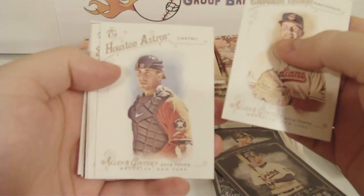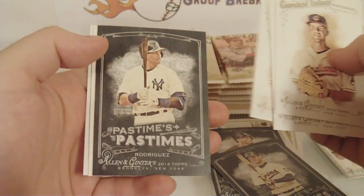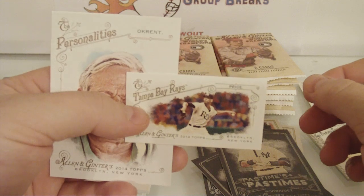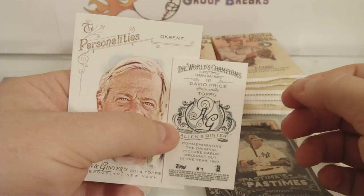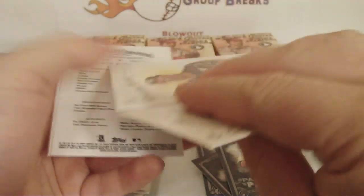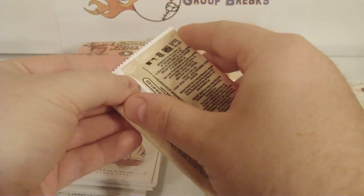Justin Masterson, Jason Castro, Colton Wong rookie, Madison Bumgarner, and another Pastimes — Alex Rodriguez, Pastimes insert. Willy Peralta and David Price — new Tiger but it's going to the Rays. A&G back — sweet. The Peralta is a short print. No, there's Orioles. We got a long way to go.